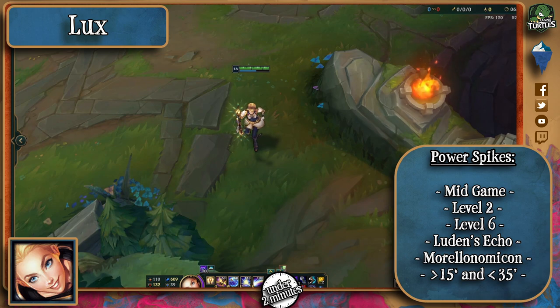In terms of power spikes, she really shines in the mid-game — get it? Shines? Early game lacks ability damage, and late game lacks damage due to enemy protections, but if you're an AD carry, you still don't want to get hit by that Q late game.